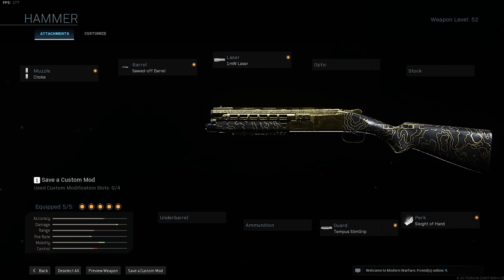So up close the 725 is still insane, and when you're playing on smaller maps like Gun Runner, Ramaza, Shipment, Shoot House — it's still an insane gun. We were playing on Gun Runner, this was my second game of the stream, and we just went off — got a Harrier and everything. I was running a choke muzzle, the sawed-off barrel, the one milliwatt laser, the Tempest slim grip, and Sleight of Hand.